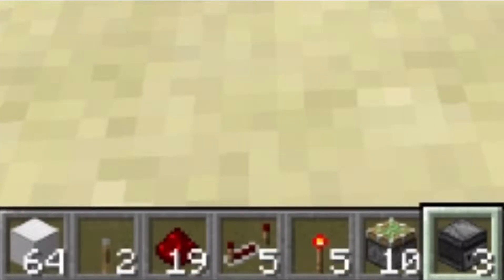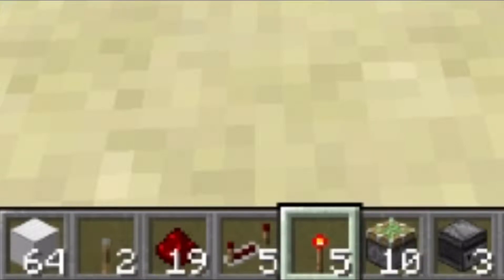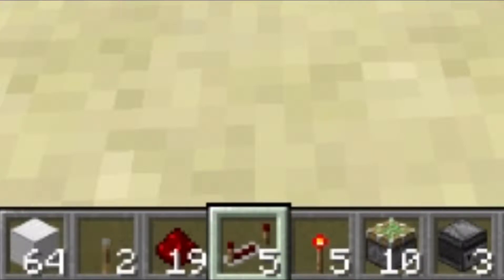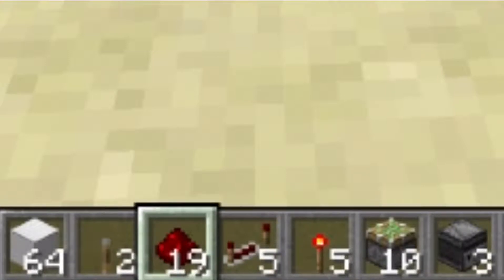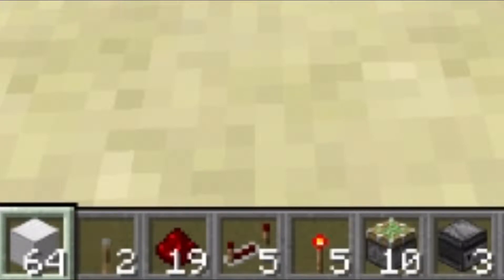You will need: 3 observers, 10 pistons, 5 redstone torches, 5 repeaters, 19 redstone dust, 2 levers, and 64 blocks of your choice.